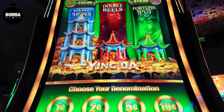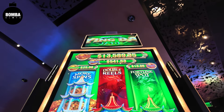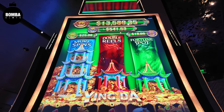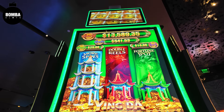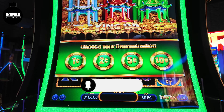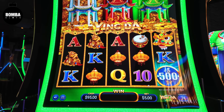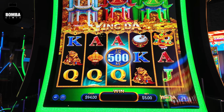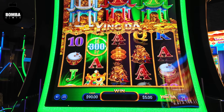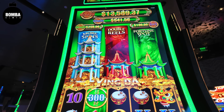Yeah guys, a new game for me at least — Ying Da. I believe it's a bad game about a crispy hundred going in, from AGS. Let's see what we could do. Little one cent, $5 max bet, similar to the rake and bacon family. Get the bags — they're double reels, more spins, and fortune spot.